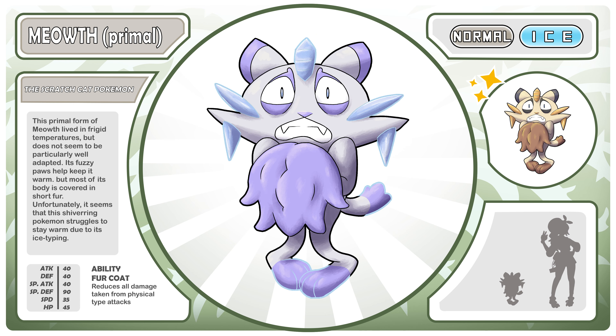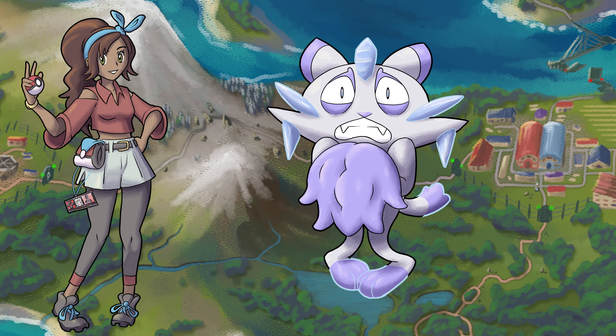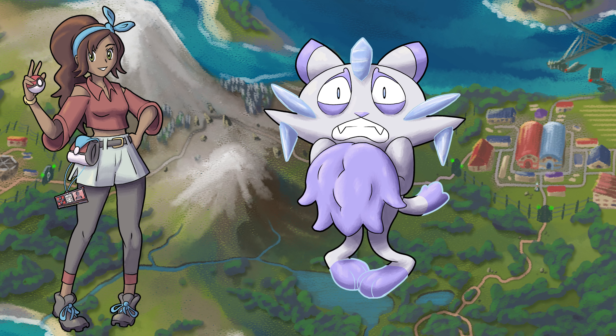Here is Primal Meowth, the Scratch Cat Pokémon. This primal form of Meowth lived in frigid temperatures but does not seem to be particularly well adapted. Its fuzzy paws help keep it warm, but most of its body is covered in short fur. Unfortunately, this shivering Pokémon struggles to stay warm due to its Ice typing. Its ability is Fur Coat, which reduces all damage taken from physical types — pretty good, because its Normal/Ice type is objectively kind of terrible. All Ice types have horribly unbalanced typing, but Fur Coat will help a little. Wanting to take the feline somewhere warmer, you decide to capture the poor little Ice type.